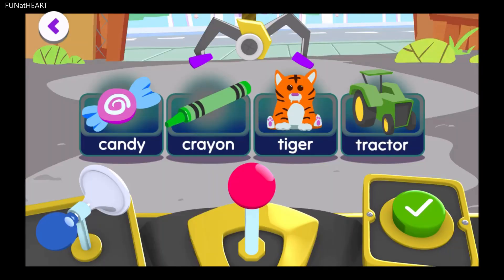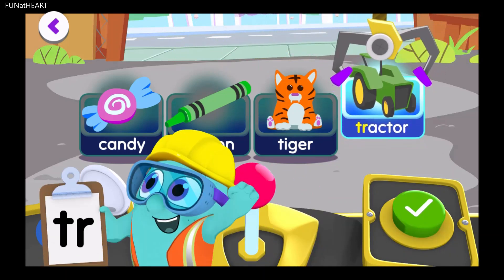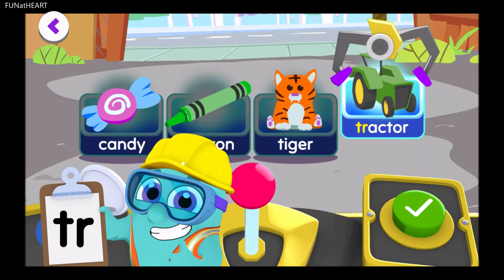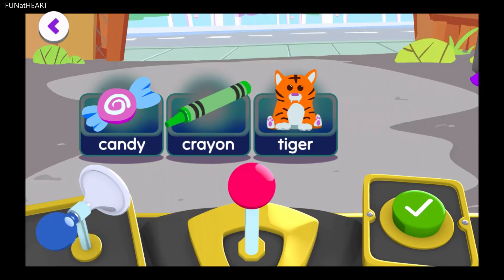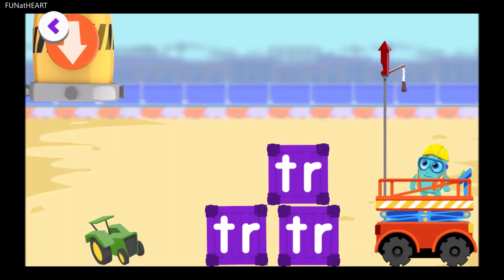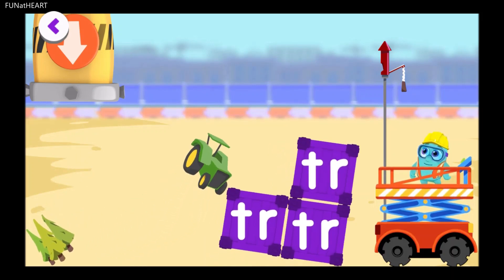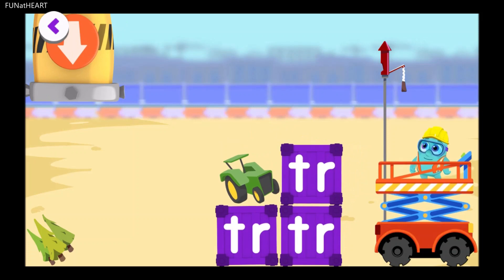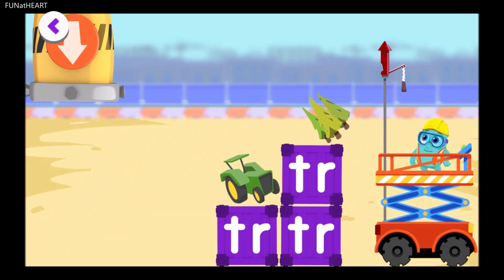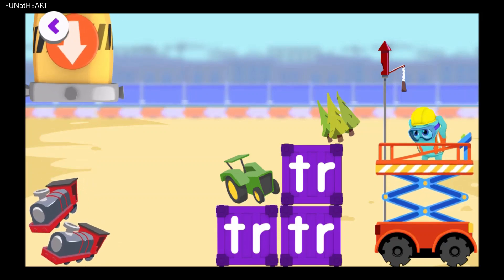Pick the toy that starts with the sound TR. Tractor! Way to go — that starts with TR. Construction time! Tap the tube, then build a building until the Noggin blows his whistle. Tree! Train!